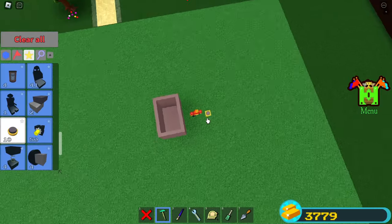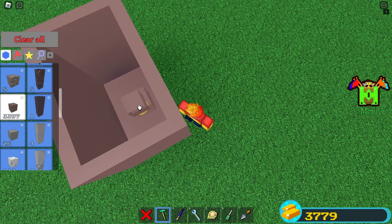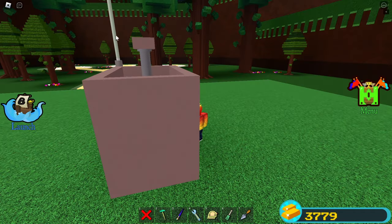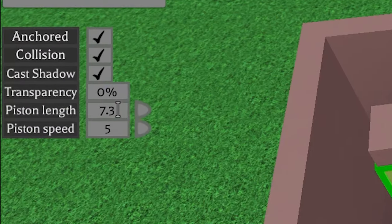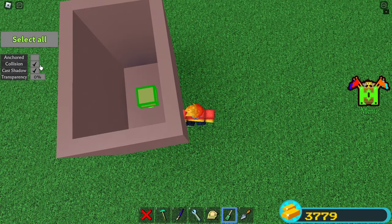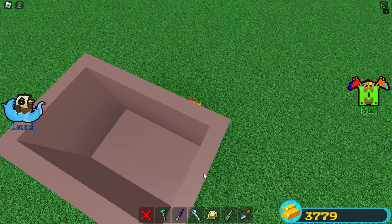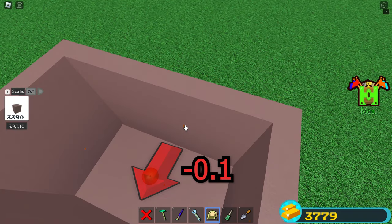We do that using some pistons. So I'll place a piston in the center of the platform here, pointing up, and I will place a block on top of it and make it one stud thick. Now you'll notice that when I unanchor the block with the screwdriver tool and click on the piston, this block sticks out beyond the walls — and we do not want that. So edit your piston with the screwdriver tool and play around with the piston length property until you find something that works, which in my case happens to be 7.3. Once you're done, just anchor that block again and scale it into a second platform. Set your scale tool to 0.1 and scale each side of the platform in once.